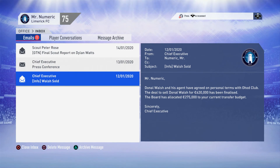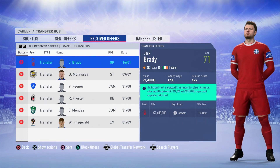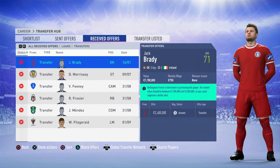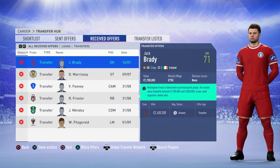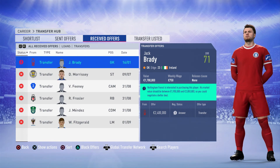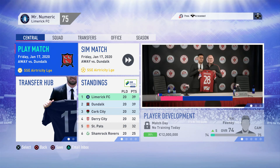This is a very big transfer decision - Jack Brady. Do I sell him? He's been so good to us this year, 71 overall, not expected to get this high. I have a bit of emotional attachment - he's Irish, been with us from the start, doing savage so far. I just kind of like everything about him. I'm going to need your opinion - do I sell him or not? I'm going to leave this till episode 8.